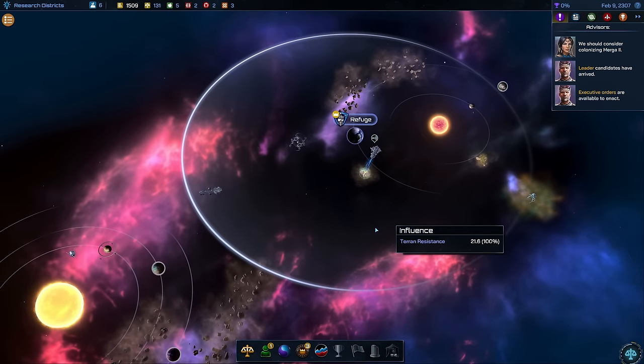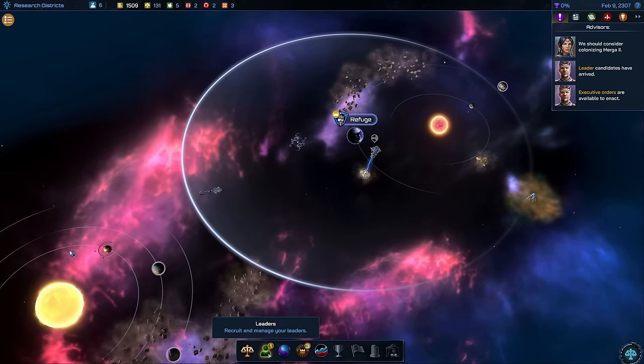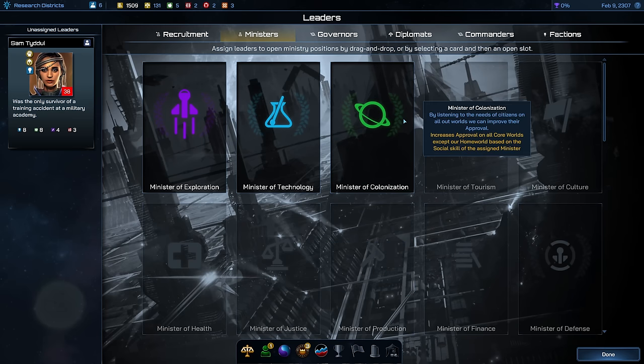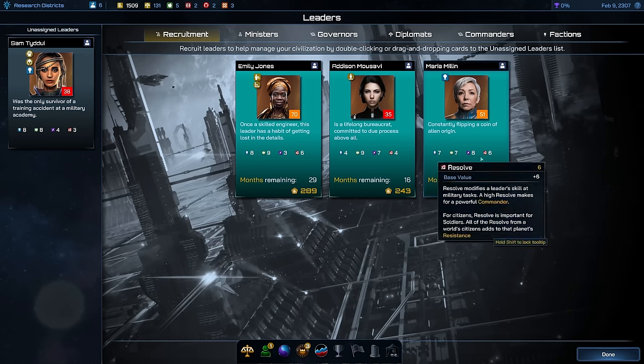With this we have now unlocked the leaders screen — the civilization screen. There is a lot to start with in this game in the beginning, so stay with me. Everything here is necessary and it's going to make sense at some point. We have some recruitment to do because we've got ministers that we need to assign. Three ministers are open at the beginning — they're for colonization and growth rating, for technology and research, and for exploration. We need to find leaders that actually make sense for these roles.